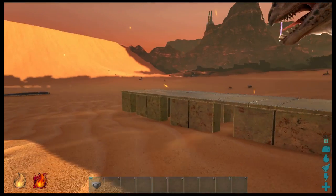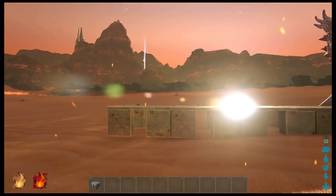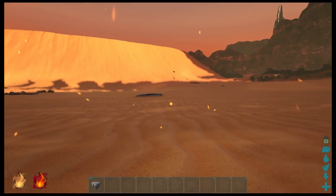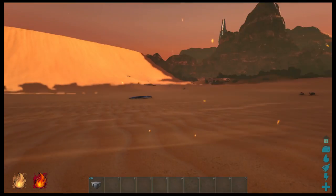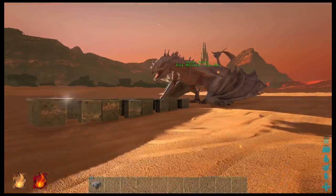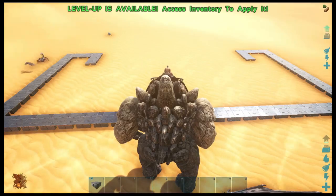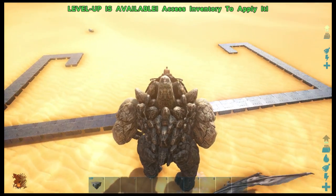For the trap, the first thing we'll want to do is find a very flat piece of terrain on which we will build a line of 24 foundations, and we want to make it as parallel as possible with the scar. You'll see why later in this video.